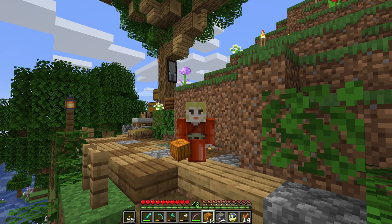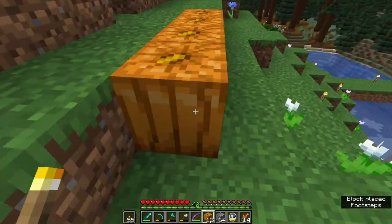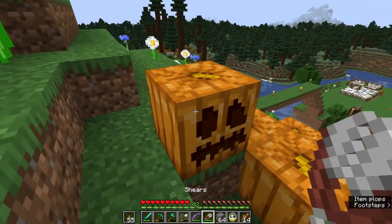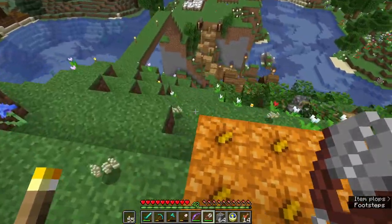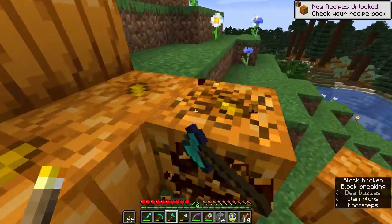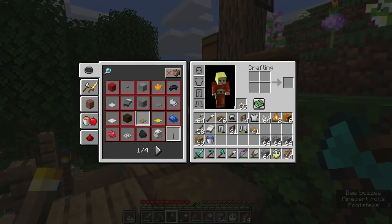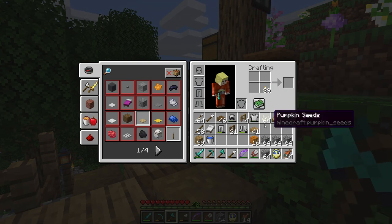First up in our decorating and cleanup plan, we're going to make use of some of the pumpkins that I've been growing and make jack-o'-lanterns to light up this path. It's very easy to do. Set down our pumpkins — in order to make a jack-o'-lantern, first you have to shear a pumpkin into a carved pumpkin with a pair of shears. It also gives us pumpkin seeds which are great in our composter. We're making bone meal and growing more pumpkins. We're going to pick them up with our axe — axe is the best tool for pumpkins and melons. I did make diamond tools last time because there was so much harvesting to do, and then you simply take the carved pumpkin and put it in a crafting table with a torch and boom, we get jack-o'-lanterns.